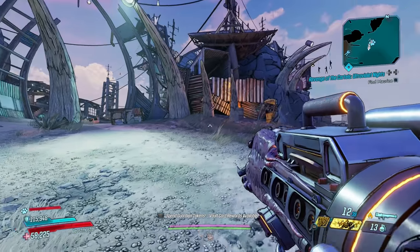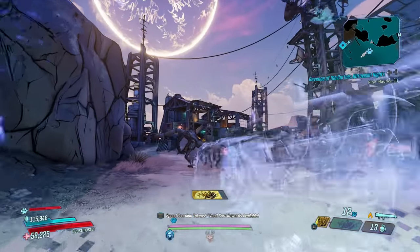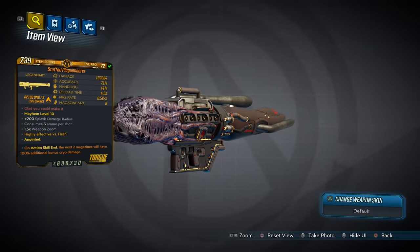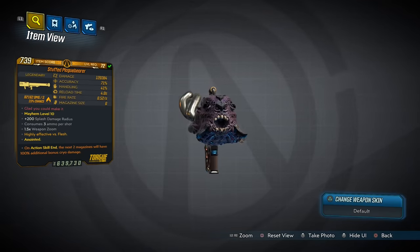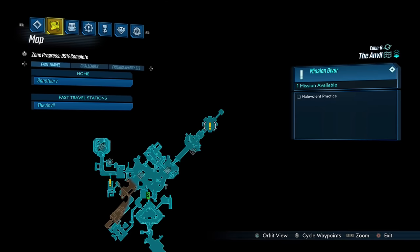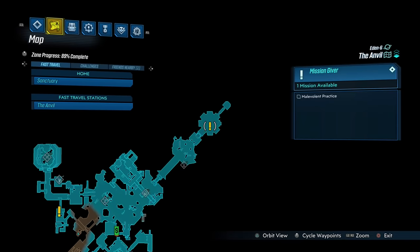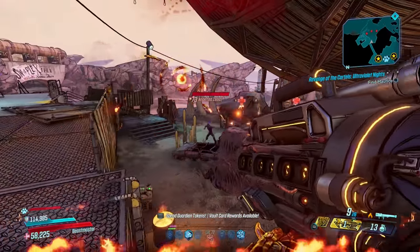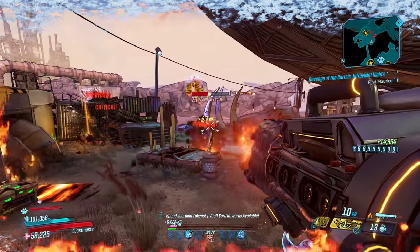We open this countdown of the top 10 legendary weapons for Flak the Beast Master with the Plague Bearer, an elemental launcher that has an increased chance to drop from the Warden when on Mayhem 6 or above, who you fight around here in the Anvil. But like all Mayhem 6 plus weapons, they can also drop from the Guardian Takedown bosses. The Plague Bearer must be charged before firing and consumes three ammo per shot.